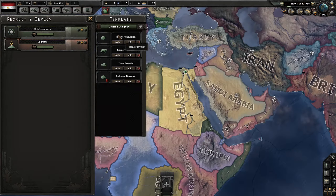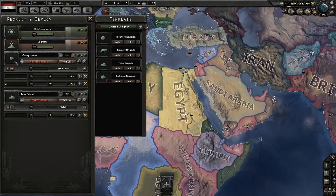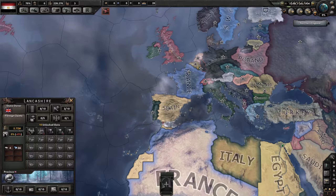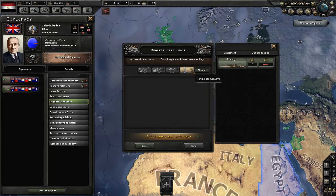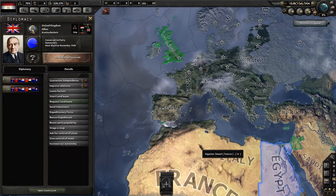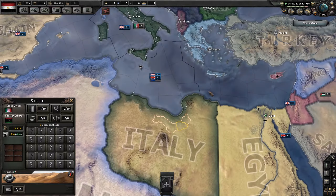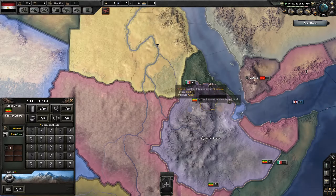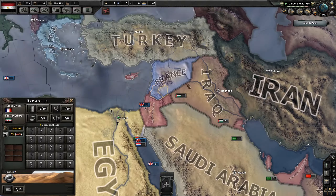Our infantry brigade is pretty basic, so let's start training that and some tanks too. We'll add one more unit of infantry, set them up in Cairo, but we don't have any production, so let's try and get the UK to land lease us some stuff. Request land lease — acceptance not required — and they can only give us convoys, so I guess we'll go for that for now. We do have Italy right next door in Libya, and they'll probably annex Ethiopia.